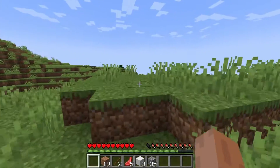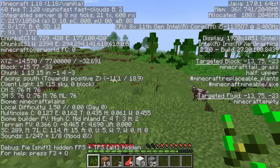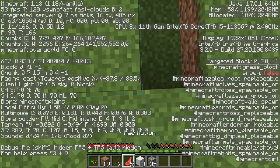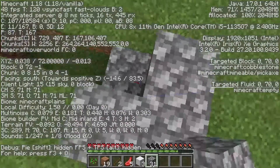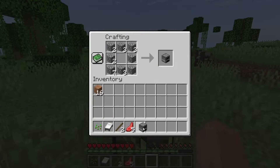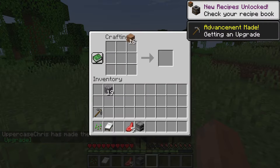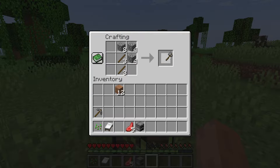I gotta hope I remember where it was, and as much as I hate to say it, we're starting this at zero zero. Zero zero is right here. I'll indicate that with some cobblestone. We're also gonna want a furnace, just one for now. See how many stone tools I can get: a pickaxe, axe, hoe, shovel. Very standard.